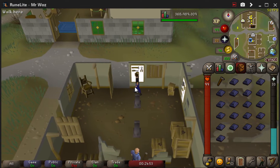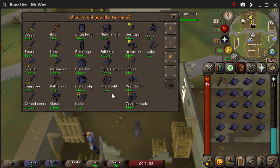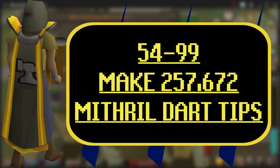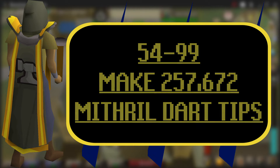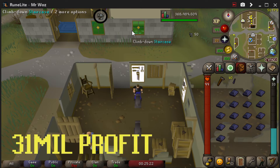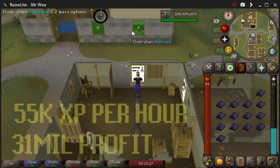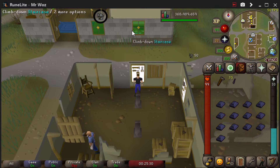From level 54 you can start making mithril dart tips, and we're going to go all the way to 99 with this method. From level 54 to 99 you need to make 257,672 mithril dart tips, and that will make you a huge profit of 31 million with XP rates up to 55k XP per hour, which is really good.